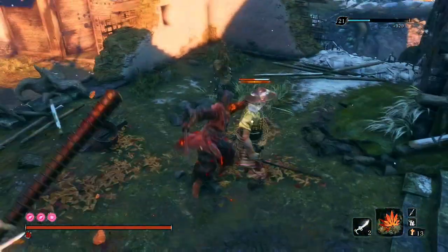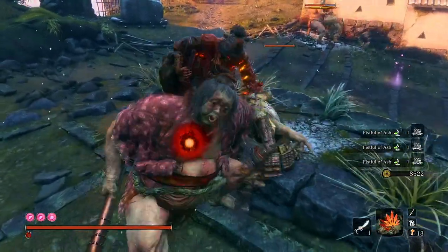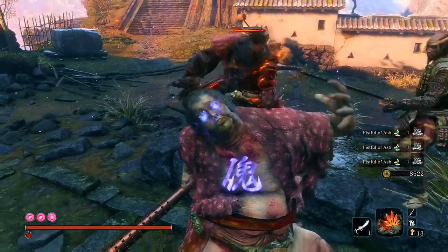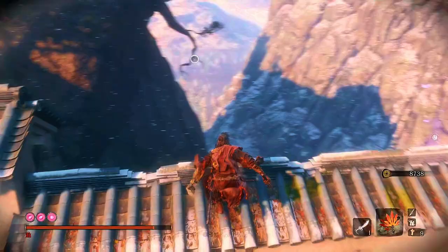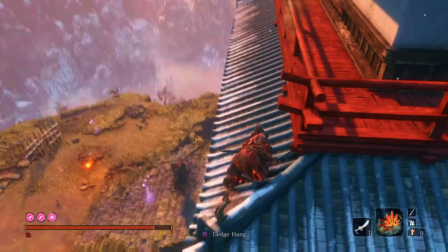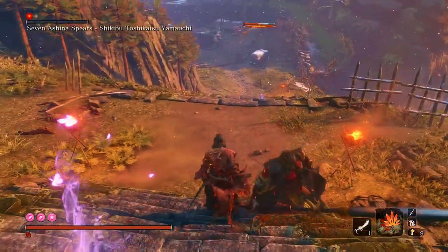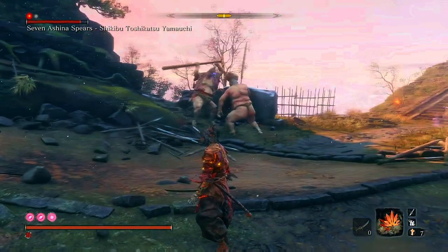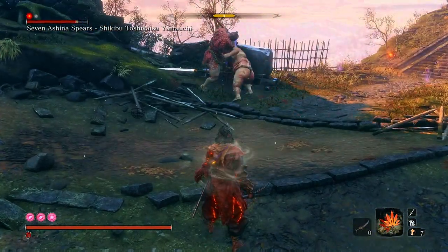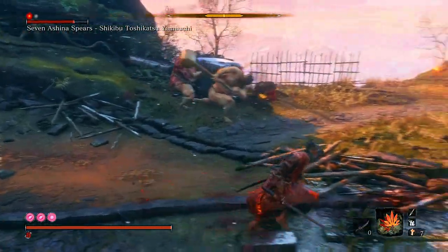Probably the most difficult part of this is managing your time, as you need to use the puppet ninjutsu on the giants again before they die. By my estimation, they usually last about 40 to 45 seconds. Once you've cleared most of the enemies and given the puppets more life, take this back-end shortcut to 7 Spears so you can bring him out to play. After the juicy death blow from above, let him follow you down the stairs towards the giants. At this point, all your hard work will have paid off and you can sit back and enjoy the show.